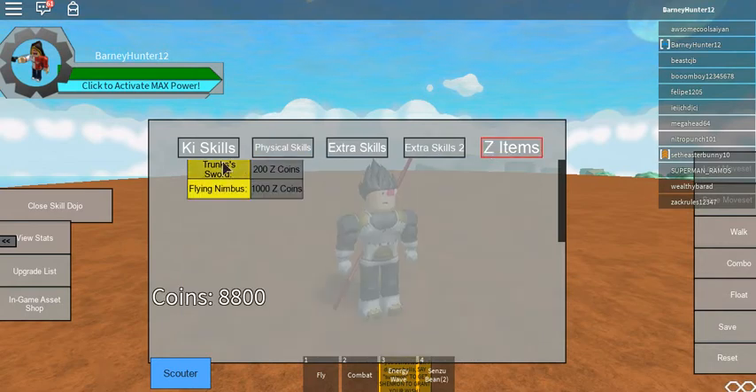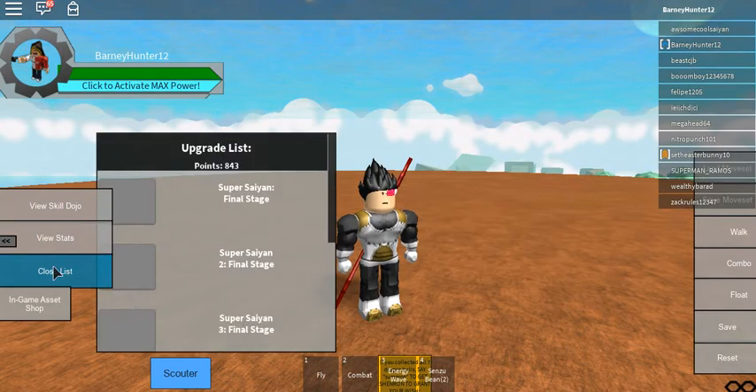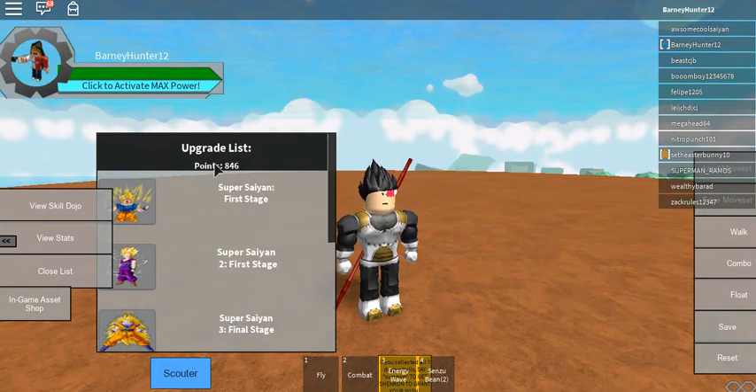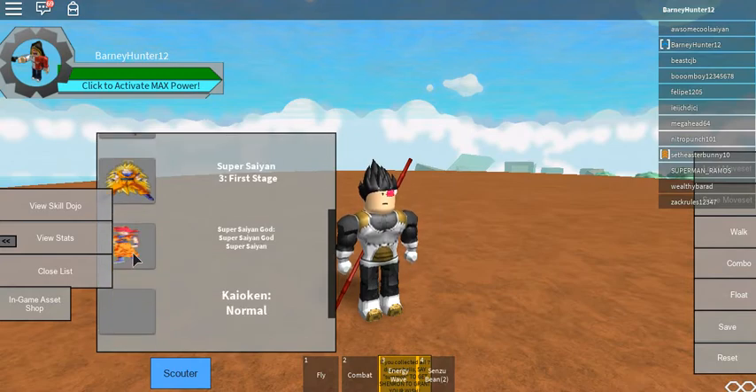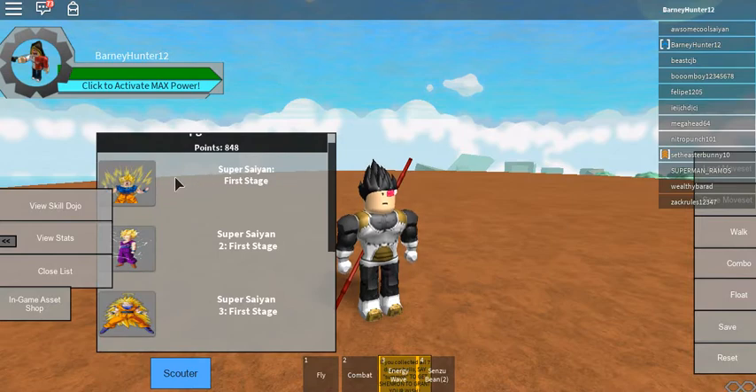For Z items, there's the Trunk Sword and the Flying Nimbus. I believe you get coins by killing people. In the Upgrade List, this is where you upgrade your transformations — at least your Super Saiyan transformations. You can right-click them to downgrade them. I believe you get points by killing people, like I mentioned before.